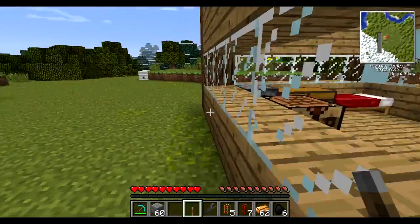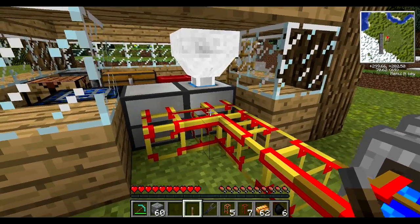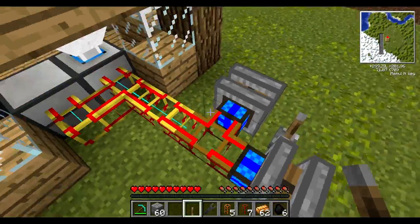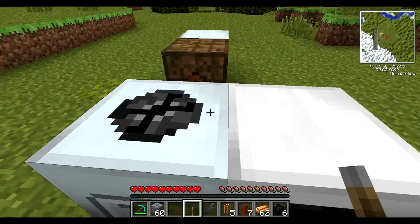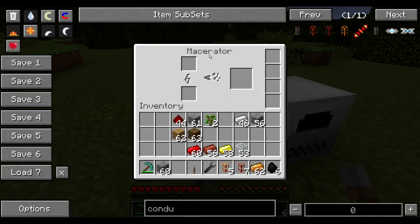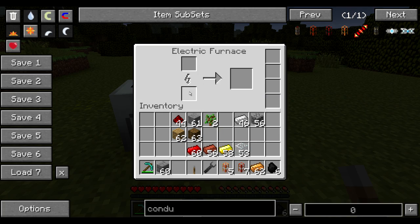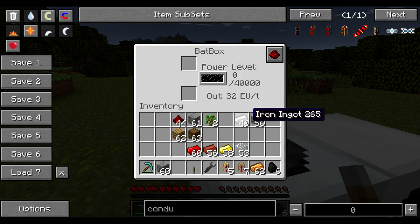I'd like to touch on IndustrialCraft energy networks as well, mainly because they work differently. Every network works the way the author intended — this is how SpaceToad, the original author of BuildCraft, intended the energy networks to work. IndustrialCraft is one more mod you'll probably play a lot with. I've set up an example here with a macerator and an electric furnace — pretty much the same as the pulverizer and powered furnace from Thermal Expansion, except they work on energy units, or EU, instead of Minecraft Joules.